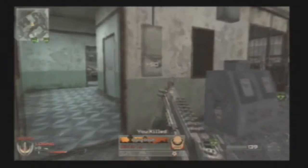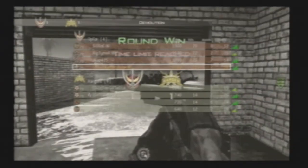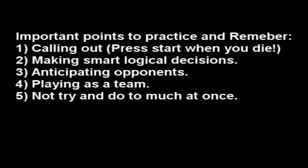That pretty much sums it up on how to play a good defensive-aggressive side on this map as far as demolition is concerned. We're going to finish this off by going over a couple of points. First one is calling out — it's so easy to press start when you die, and there's really no use not doing it. There's absolutely no team that should not be doing this, because it's just so easy and so useful to the team. If you don't do it, then you're not going to be good at the game. Pressing start and calling out is really important.